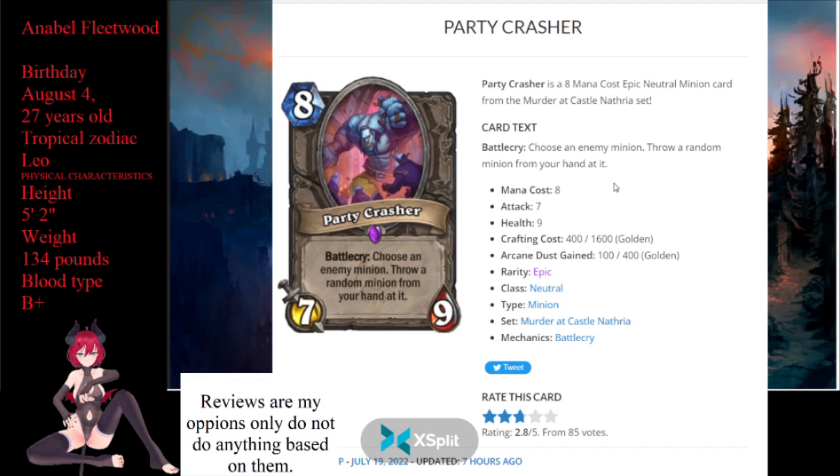You need a minion in your hand, and if it dies when it hits, I'm not sure how it's going to affect the durability on that card — do you lose the card from your hand? Is the card now weaker? Because that wouldn't make sense. It doesn't say throw it on the board at the end of it. So let's go with averagely good card. You're basically going to play an 8-mana 7/9 that might take down a 4/4. I just don't know where you're playing this. Eight mana is win.